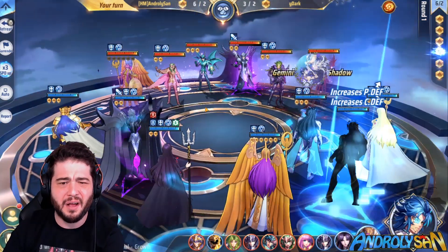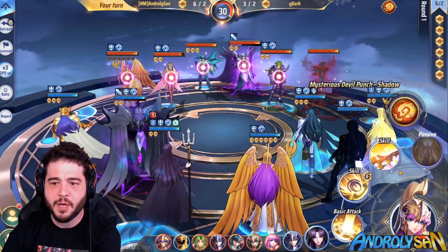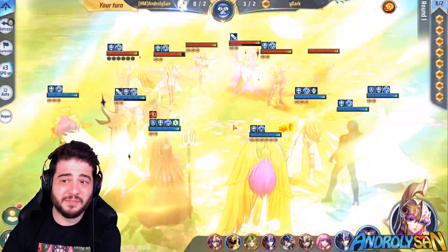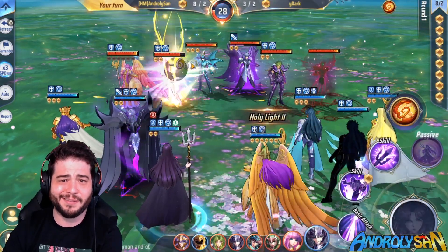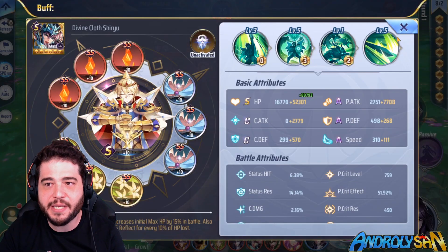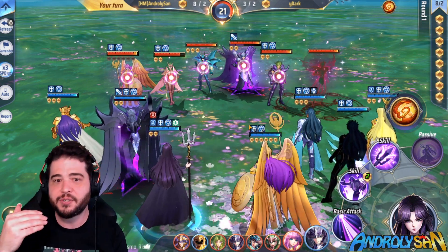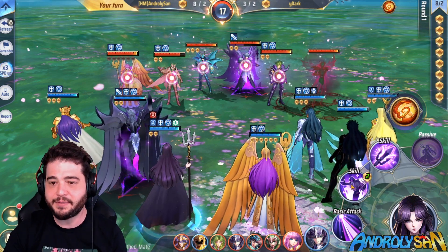With Cannon we just do a basic again, maybe bring the Shun down a little. With Athena I generate, and since we have so much energy we can actually use Thanatos's strong attack. This is amazing because we're fighting a divine Shiryu who usually has a massive amount of HP. The only problem is Pandora is usually faster, so you don't get to take advantage of the extra HP he gets when he activates his protection.